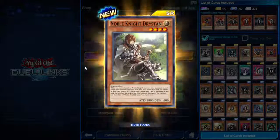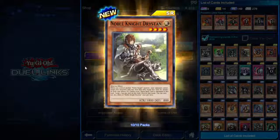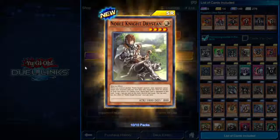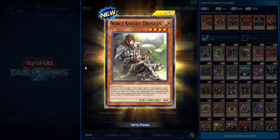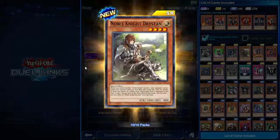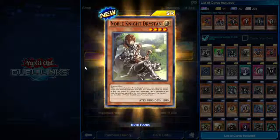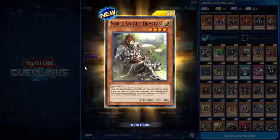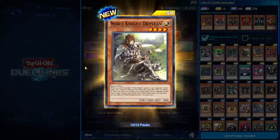Super rare — Noble Knight Drystan! While you control another Noble Knight monster, your opponent cannot target your monsters with less than 1800 attack for attacks or with card effects. So while Drystan is on the field, anything weaker than 1800 attack is just off limits. If a Noble Arms equip spell is equipped to this card, target one face-up card on the field and destroy it. When you give him an equip spell, you just blow stuff up.